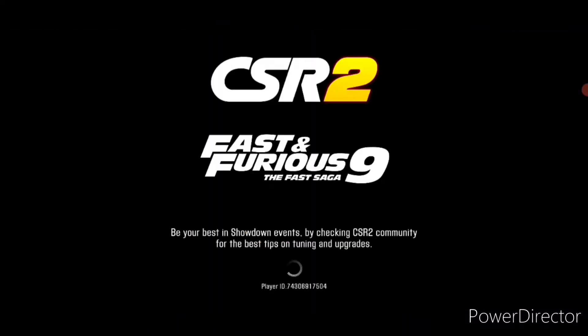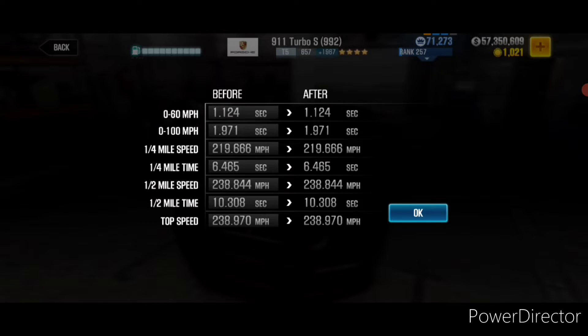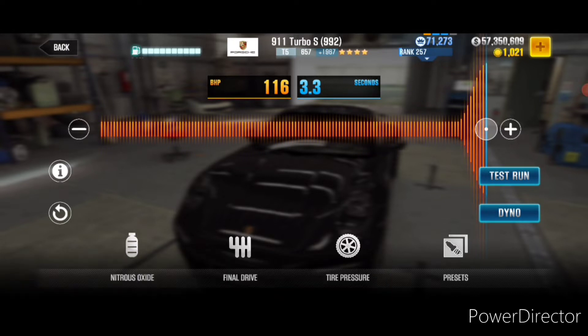Ok so let's see what we ran there. We ran a 10.327 with a dyno of 10.308. So we are coming close to dyno but aren't beating it. Anyways you don't need to beat dyno — we have a low performance point high evo setup, and that gives you a lobby advantage. So you don't need to go all out, you don't need to beat dyno. All you have to do is try to control your runs, try to go as slow as you can, so that you still get those wins and won't get bumped up that easily.